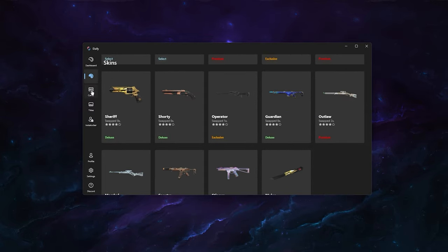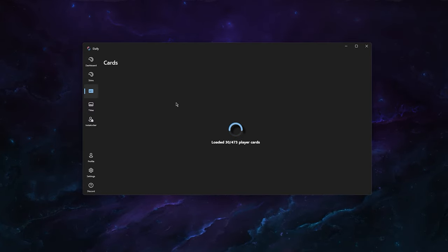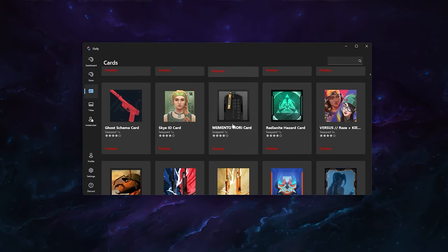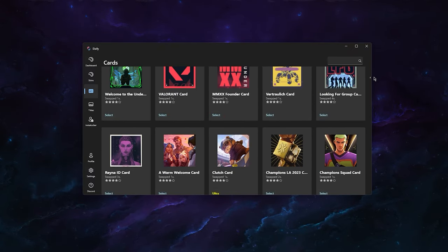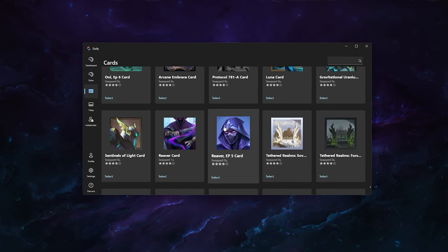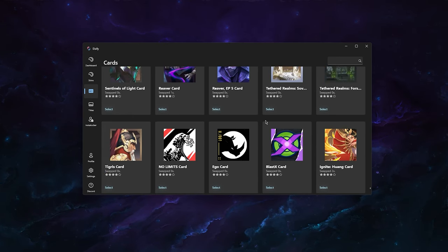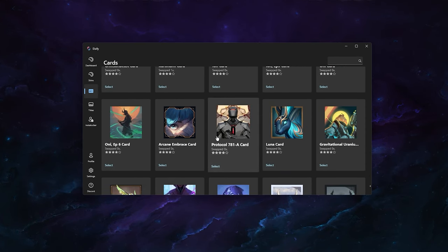Now we can also change our player card and title. On first launch it's going to download all the player card images, so loading this for the first time will take a little bit longer. Once loaded, it shows all available player cards in the whole game — select any of them. I really like the Ignite Fang card, so I click on it and it says 'Successfully changed your player card.' Note that skins, player cards, and titles all require a game restart to see the changes on your side.